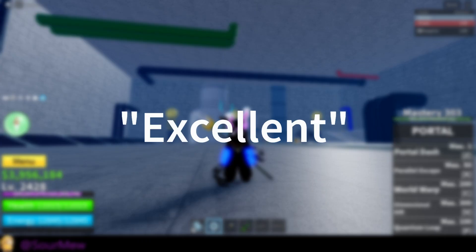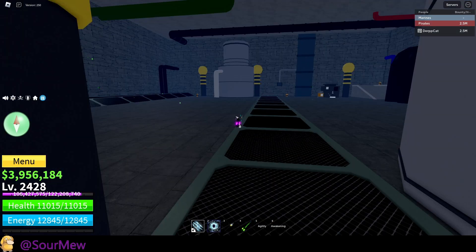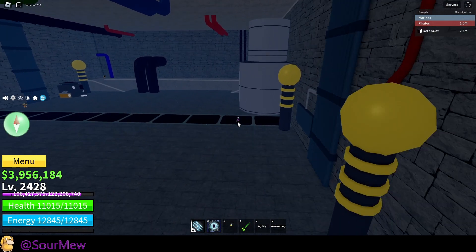After you screenshot or note down the trophy pattern, follow the path to the next area and enter the pattern. You'll get the 'excellent' message once it's done correctly.